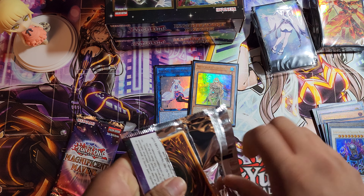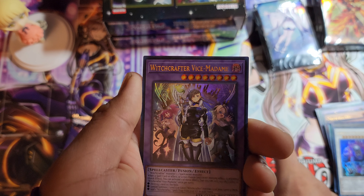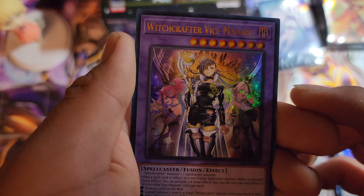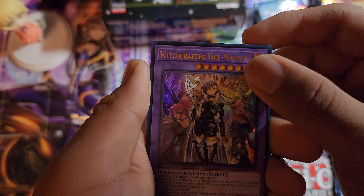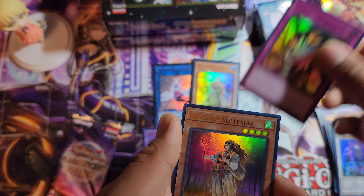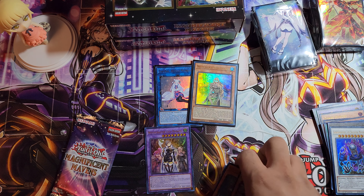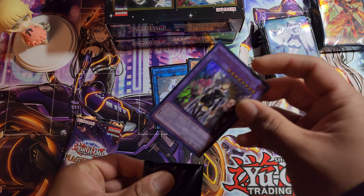Next pack — Number 93 Utopia. Witchcrafter Vice Madame, beautiful! She's just badass, look at that outfit. Three waifus in one pack everyone — worthy of a sleeve! Shadow Imprisoning Mirror, Shiranui Solitaire, Sword Soul Strategist Langyun. Sleeve, sleeve everyone — these are the waifu cards I desire.